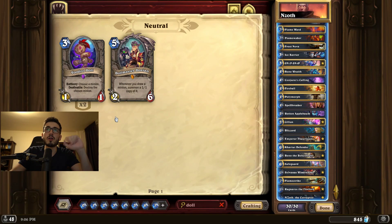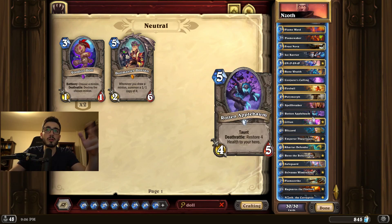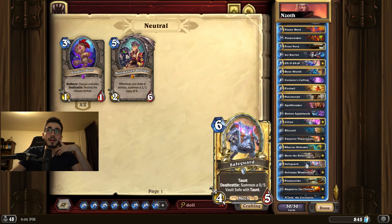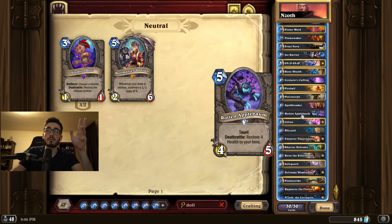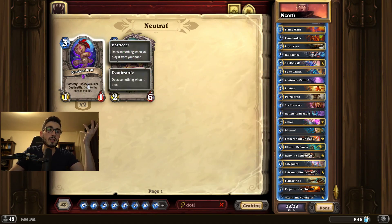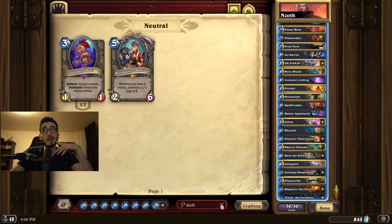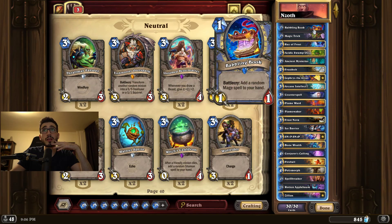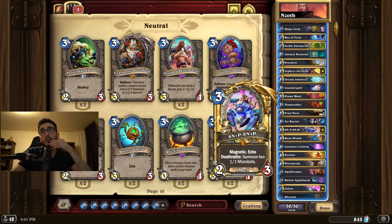Voodoo Doll doesn't ruin your N'Zoth because it's a deathrattle — but a bad one. However, you always have space on board and usually what you get from N'Zoth is two Catapults, his reborn, a Safeguard, and maybe Apple Bomb. So it's not going to ruin your N'Zoth — it'll just be an extra wisp when you play N'Zoth. I've been trying to build just the cheapest version of this deck as much as possible.